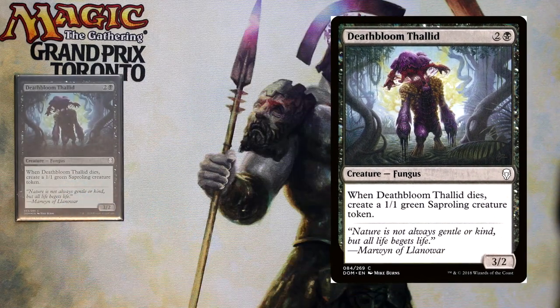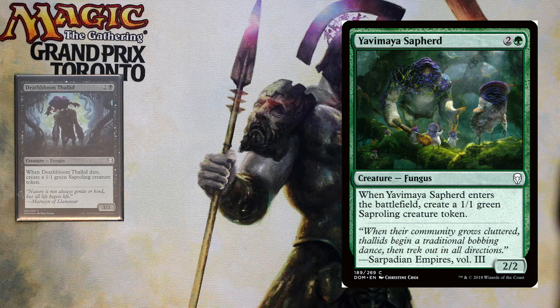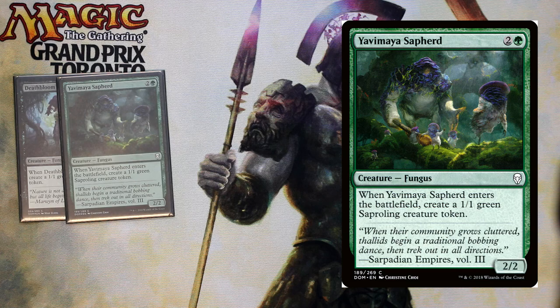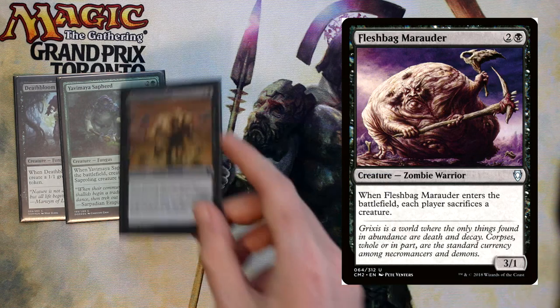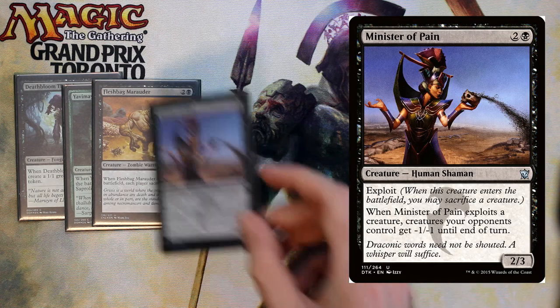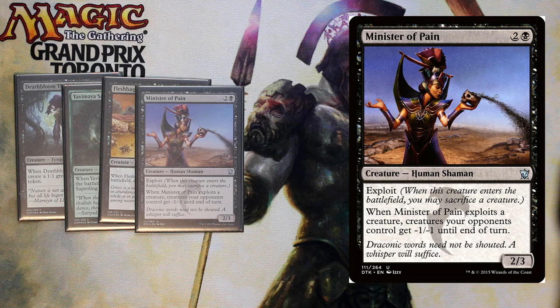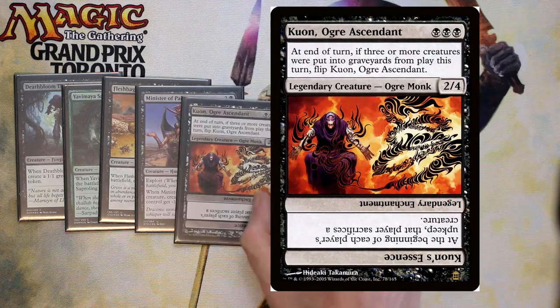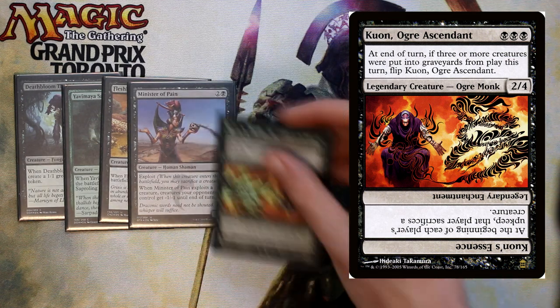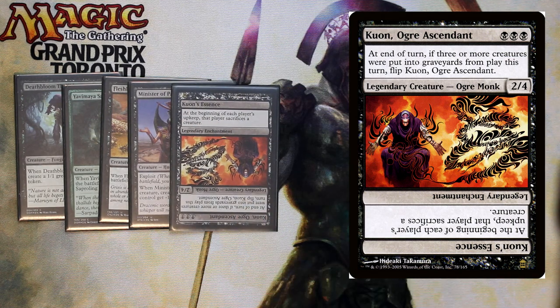On to our three-drops. Deathbloom Thalid is a 3/2 for three, and whenever he dies you get a 1/1 saproling. Yavimaya Sapherd enters the battlefield and you get a 1/1 saproling creature. We have Fleshplag Marauder, a 3/1 for three — when he enters the battlefield each player sacrifices a creature. Minister of Pain is a 2/3 for three with exploit; you can exploit a creature so sacrifice a creature and then all other creatures get -1/-1. Kuan says at the end of your turn, if three or more creatures were put into the graveyard this turn, flip Kuan. The other side says at the beginning of each player's upkeep, each player sacrifices a creature — a great static effect where you can sacrifice small creatures while opponents sacrifice larger ones.